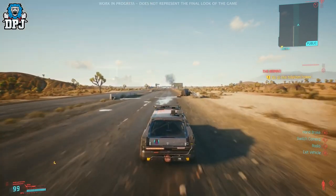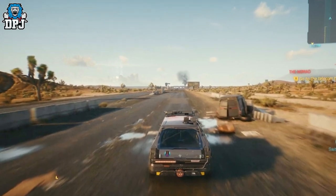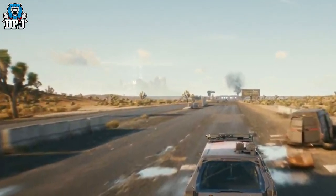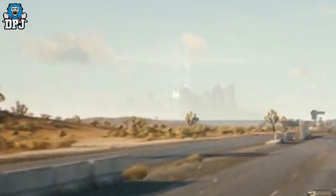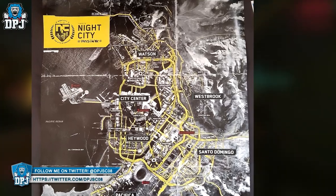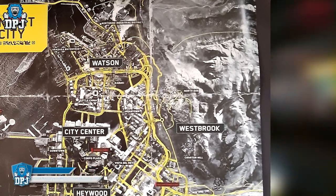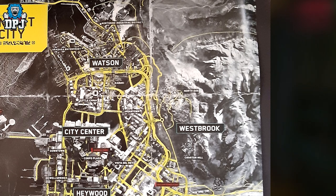We know the Badlands is a big, big place. As you can see in this image, driving within the Badlands you see a blur in the background — that blur is actually Night City — and this shows you just how vast the Badlands seems to be. Could it be possible the Badlands takes up the entire outskirts of the map? On the outskirts of Westbrook it looks mountainous with the odd road path through it.